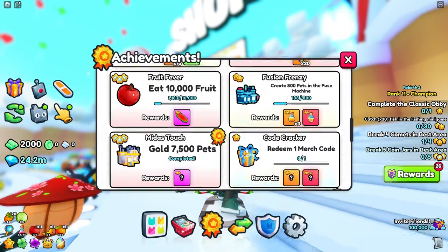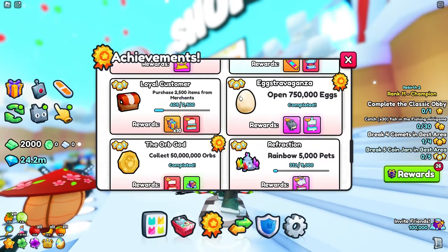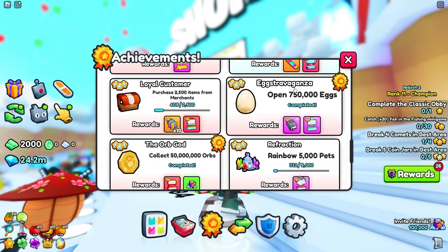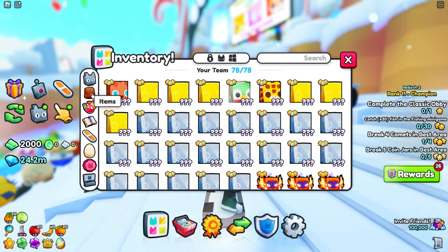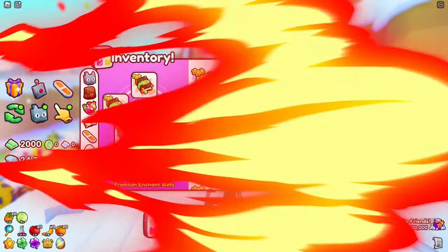When updates come out on Saturdays, I'd recommend grabbing the huge hunter book. To get it for free, go to your achievements and scroll down to the one that requires you to open 750,000 eggs — you'll get one free. You can also buy them in the marketplace, but if you spend a couple days opening eggs you can grab one for free and equip a whole bunch of them for the best chance at your first huge.